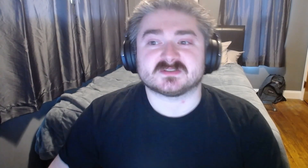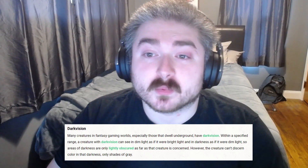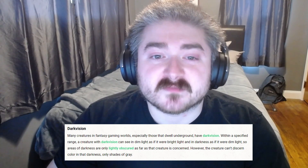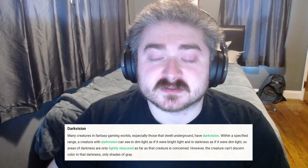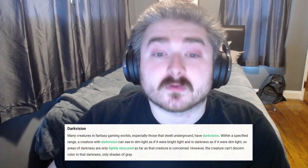I'm going to read exactly what the Player's Handbook says about darkvision, just so I don't say it incorrectly, and I'll put a screencap of it right beneath me. It says: within a specified range, a creature with darkvision can see in dim light as if it were bright light, and in darkness as if it were dim light. So areas of darkness are only lightly obscured as far as that creature is concerned. However, the creature can't discern color in the darkness, only shades of gray.